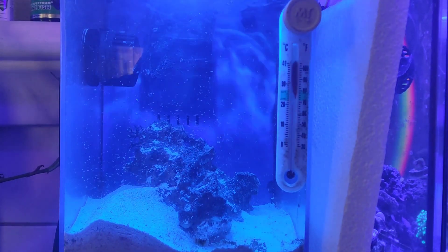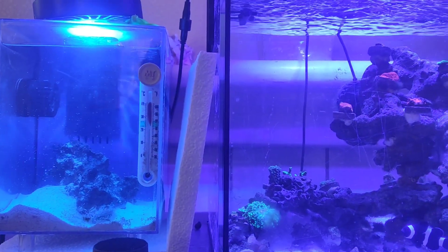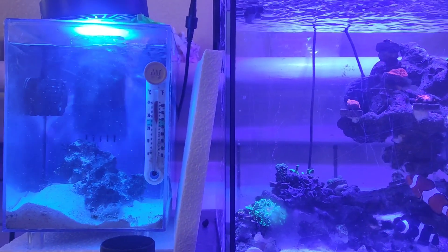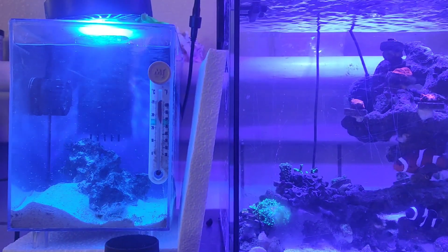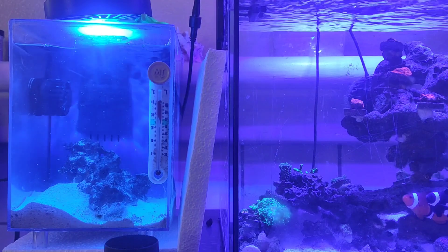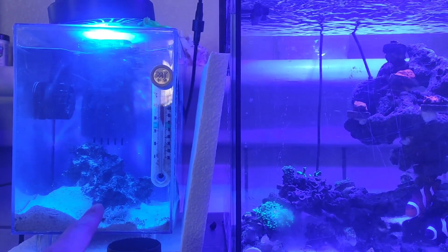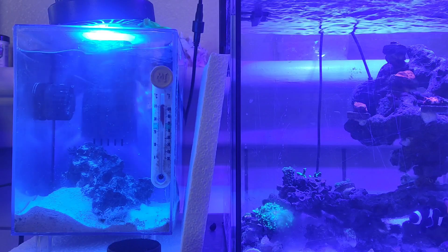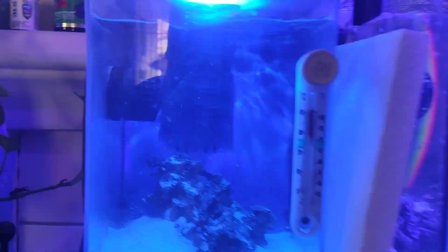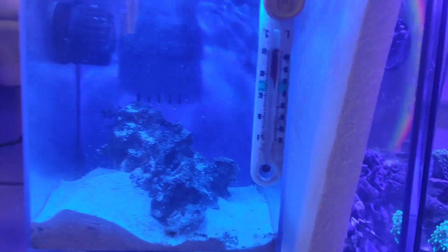First we're going to let the sand do its thing. Another thing I want to test out is the wave action - instead of the speed-up/slow-down mode, we're going to do wave action. Let me change the settings real quick. Look at this - I put it in the fastest pulsing action right here, and this other one is on its lowest. You see on the fastest action it's blowing a lot less sand everywhere.